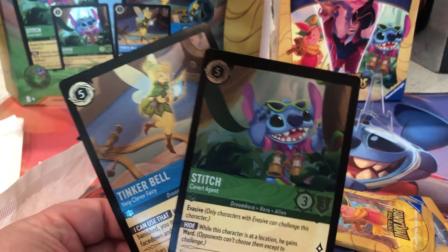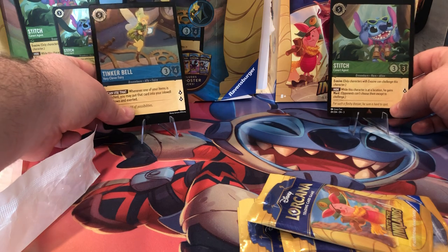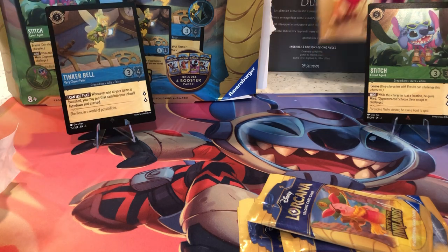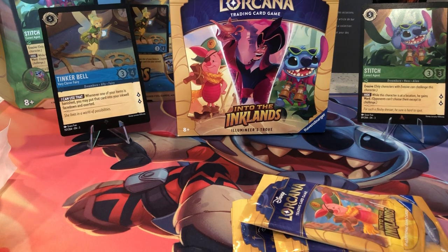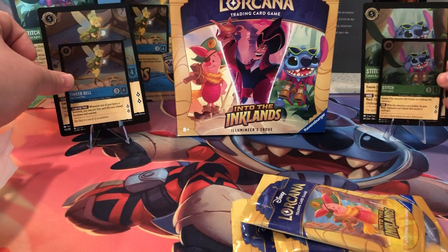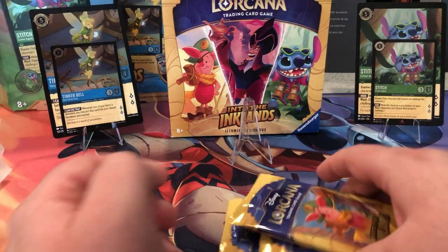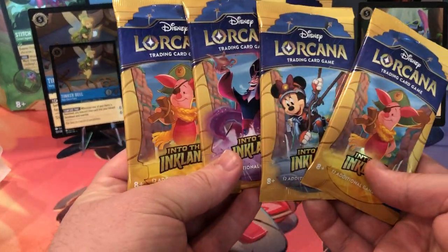I got these little stands here that we can put them up there. And to make it look even more aesthetically pleasing, let's put the trove in the middle. We'll put the mini cards there too, and if we get any enchanted, that's what that's for. These are the packs — we get four of them in this. Start with a Piglet pack since there's two of them.